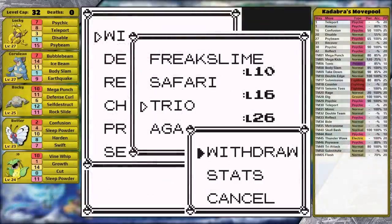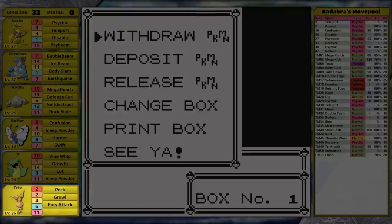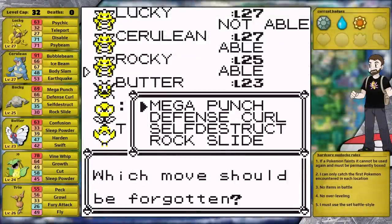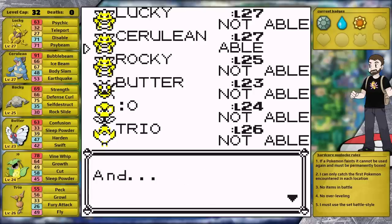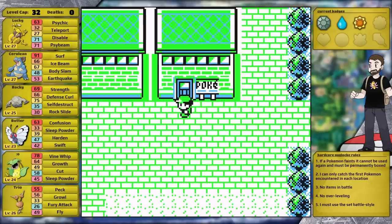Let's check the DVs on these new Pokemon. This Doduo is terrible: 2 HP, 2 Attack, 4 Defense, 6 Special — at least it has halfway decent speed. For now I guess it's gonna have to be on my team because I want Fly to navigate the map more quickly. I upgrade Graveler's normal type move from Mega Punch to Strength for better accuracy. Then I upgrade Nidoqueen's Water type move to Surf. With that out of the way I head back to Celadon City to face Erika.